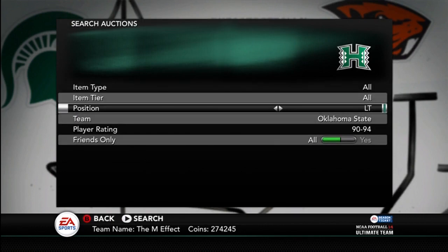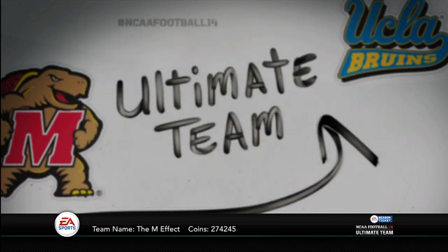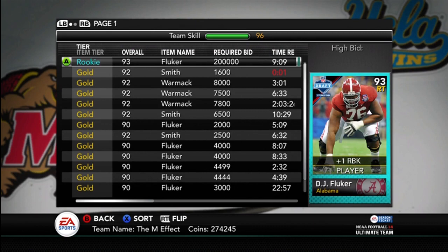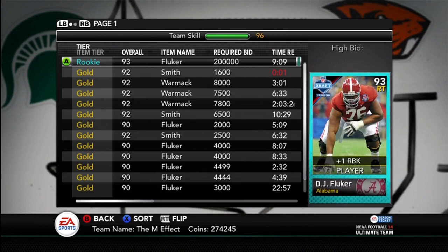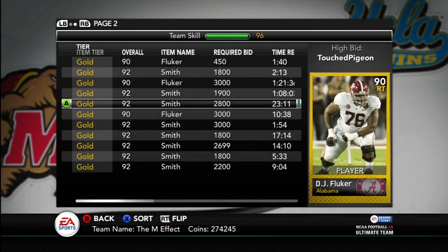Next we have DJ Fluker. He is O-Line, Alabama. He wasn't on the auction — he's been going off and on. And there he is. $350,000 for DJ Fluker. Only a 93, but he gives plus one to run block. He's got great strength, great pass blocking, not the greatest run blocking though. Good impact blocking — just an all-around good player. But there's no reason to get him unless you really like Alabama or DJ Fluker, or just like limited edition cards. There are plenty of guys that are just as good or better.